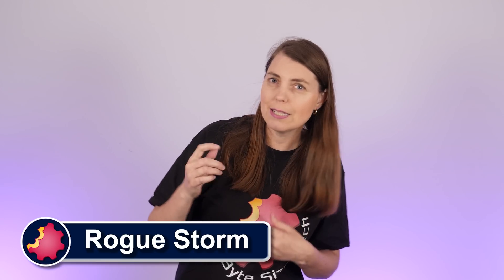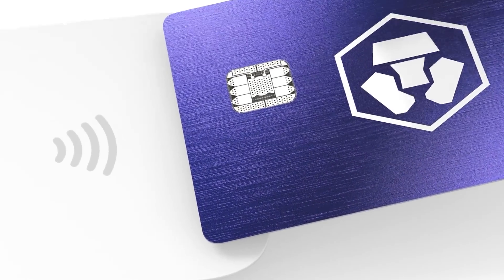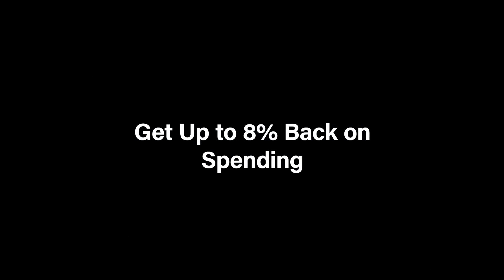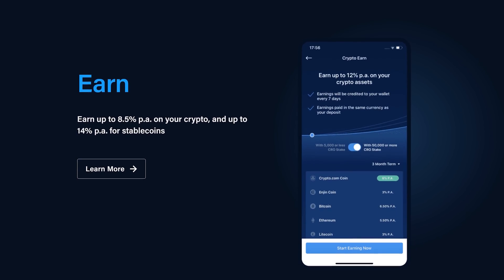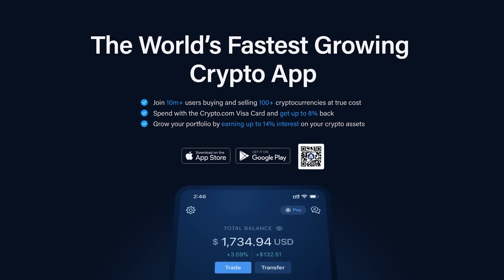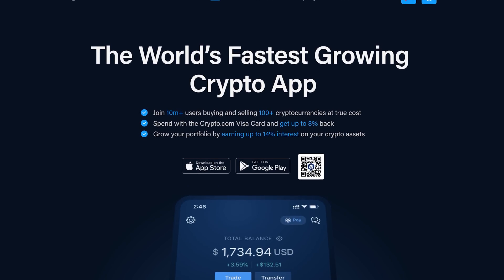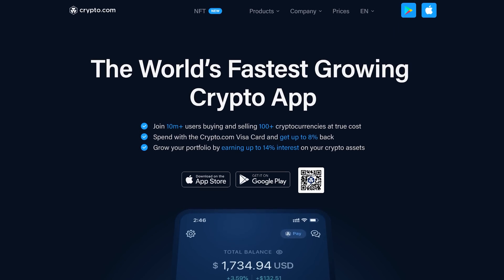Hello and welcome to Bite Size Tech. I'm your host Rogue, and today a word from our sponsor Crypto.com — home of the Visa card that pays up to 8% in rewards and the app that pays you up to 14% annually on your crypto stake. Join more than 10 million users on the world's fastest growing crypto app as you trade with confidence on the world's fastest and most secure crypto exchange. More information and a special sign-up offer at the end of this video.